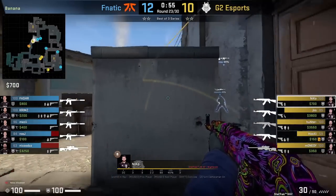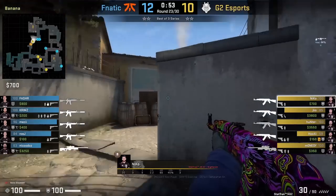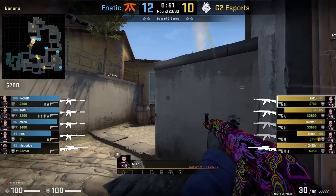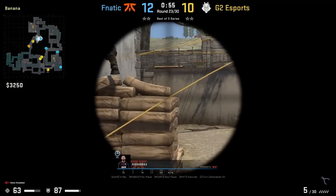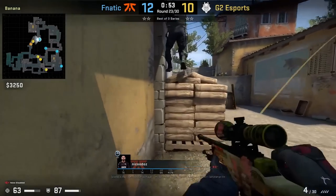He gets info from sandbags that Niko-Daz is there, making the shot very hard to hit. There was another round where he did the same thing without the Molotov — here's Niko-Daz's POV, and you can see this would be a very hard shot to hit.